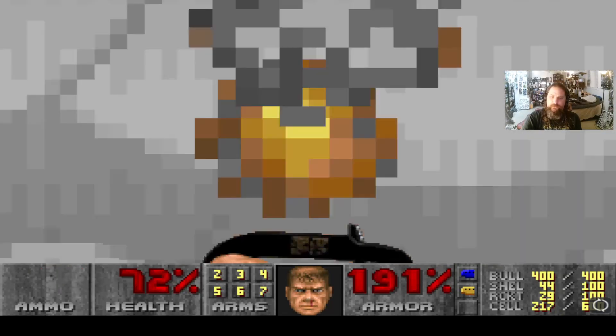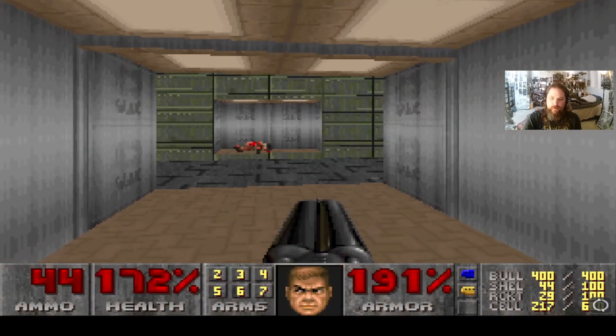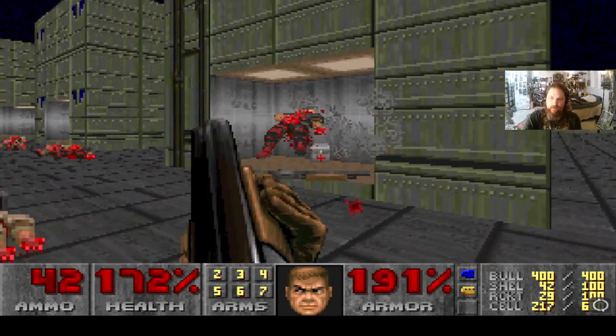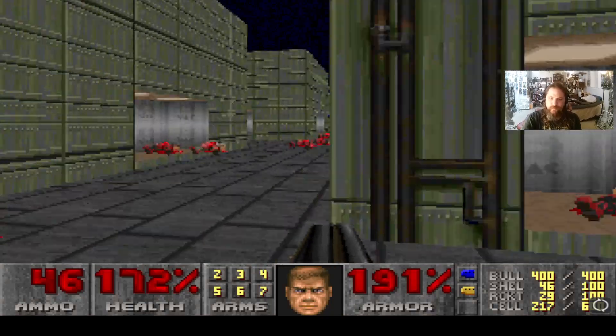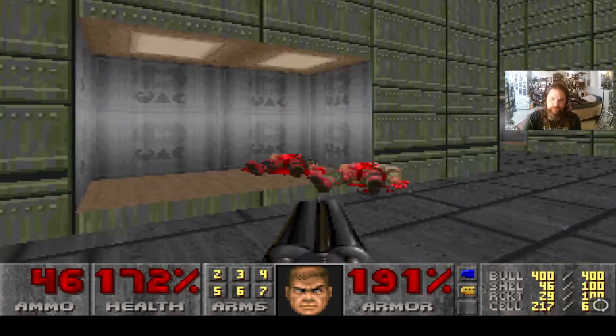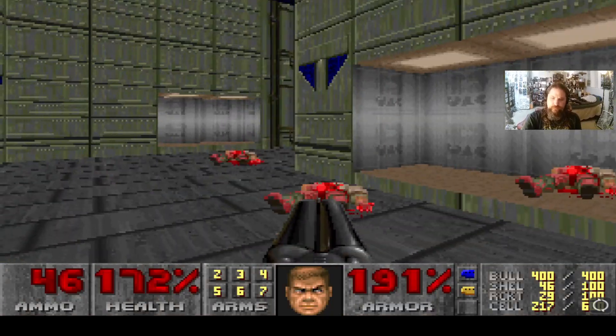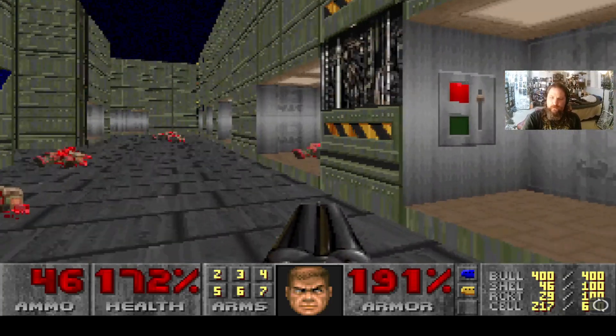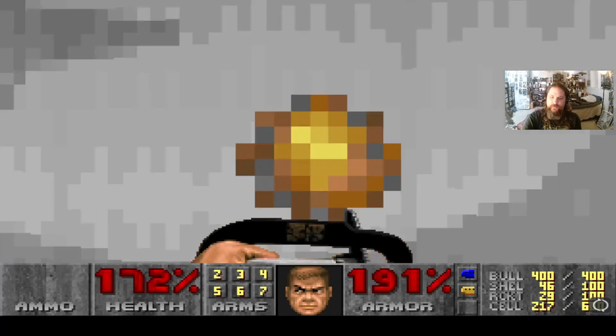In order to open it, use a chainsaw. This is the secret area we've explored already, and this is another secret area. Watch out for a mob of Pinky demons awaiting you. We will go through this area in a little bit. First, let's make sure there aren't any other secret areas we forgot here — this is another one.